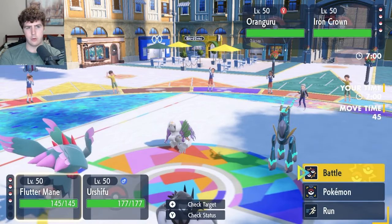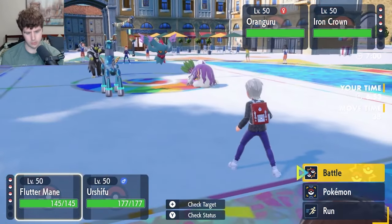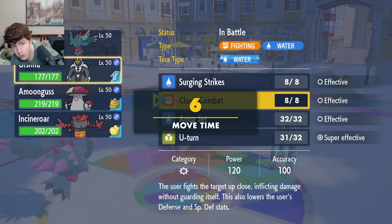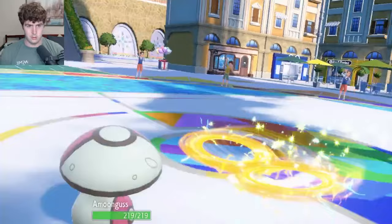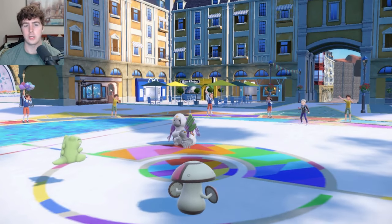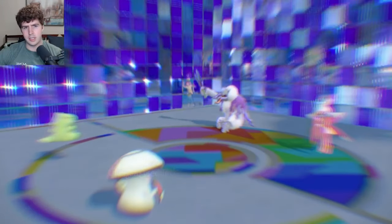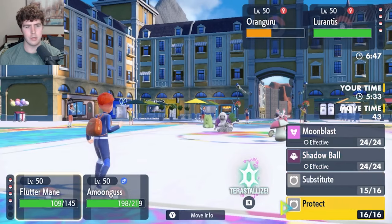One thing to note — Iron Crown at max speed could outspeed me with a Substitute. Apparently I forgot to charge my right Joy-Con, so couldn't hit the A button at all. I wanted to switch in Incineroar but ended up switching in Amoongus. I think that might actually work out better for me here. They do set up Trick Room, but they can't go for Superpowers. They could go for Contrary Leaf Storms though — that's definitely a concern. A button is back in action.